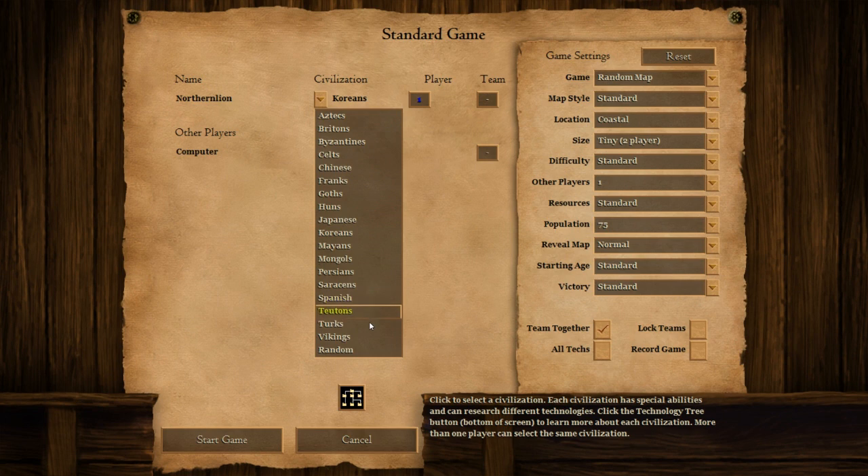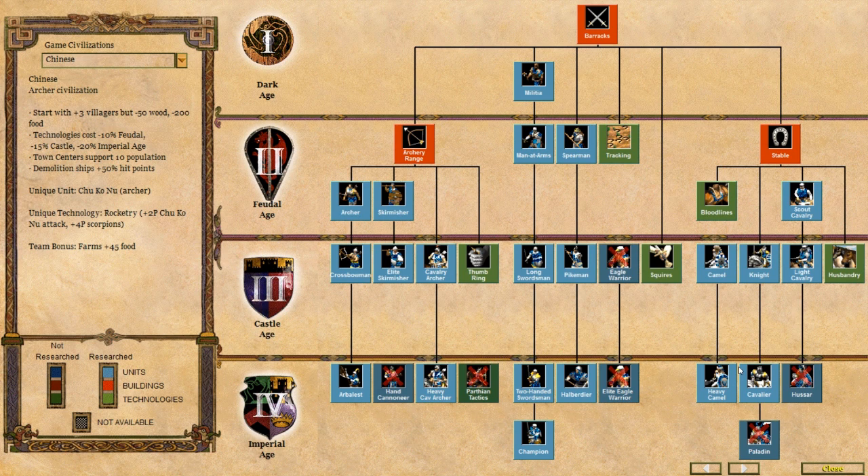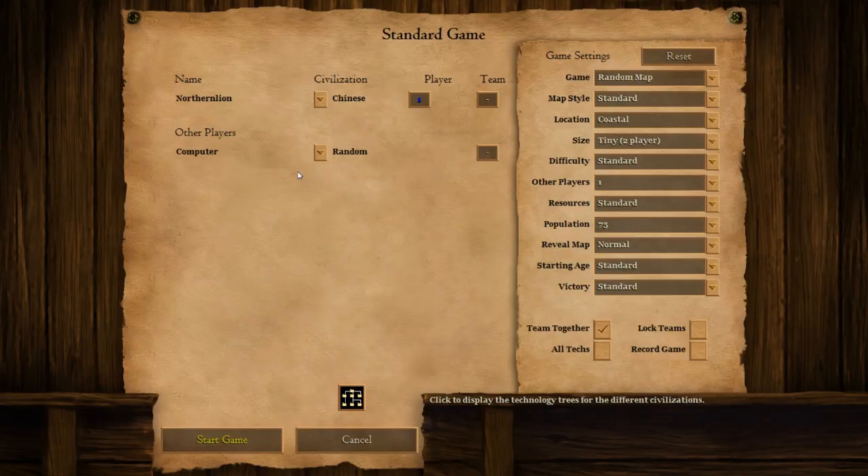We're going to try to take out the computer, so let's just take a look here. I'm going to play one versus one against the computer. As you can see, there are a ton of civilizations here, ranging from classics like the Britons, the Franks, Vikings, etc., down to perhaps more niche civilizations — things like the Goths and even the Koreans, the Saracens. Why don't we go with the Chinese. Every civilization has its own unique tech tree, and as you get further along they have different skins for units and different effects and attributes associated with them.